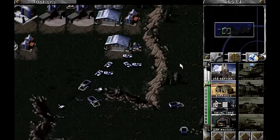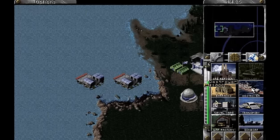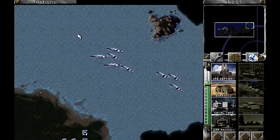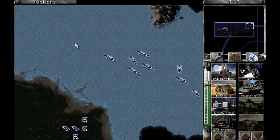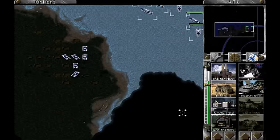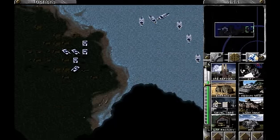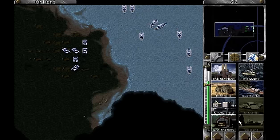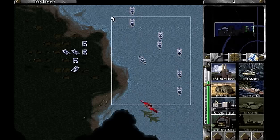When we last left off, I'd punched through the Russian submarine defenses with our gunboats. What we're going to do is push down a little further with these guys, and I'm going to build some more medium tanks and some more destroyers, then send the destroyers down basically the same path that the gunboats are taking, using their extended range with the missiles.